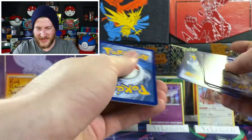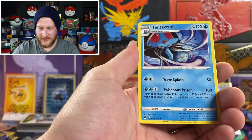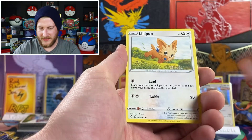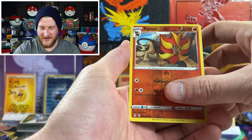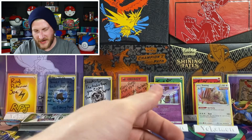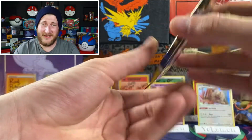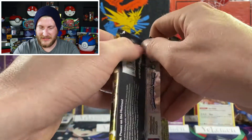Let's see what we got in this fifth pack. We got a fire energy, Switching Cups, Tentacool — I feel like we've gotten that in every pack — Boldore, Gossifleur, Gossifleur, Hippopotas, Lillipup, Nickit, a Pyroar reverse, and a Goregeist non-holo. We are striking out — only three packs left to turn it around. Hopefully this ETB isn't going to be a complete dud with only two holos in it.